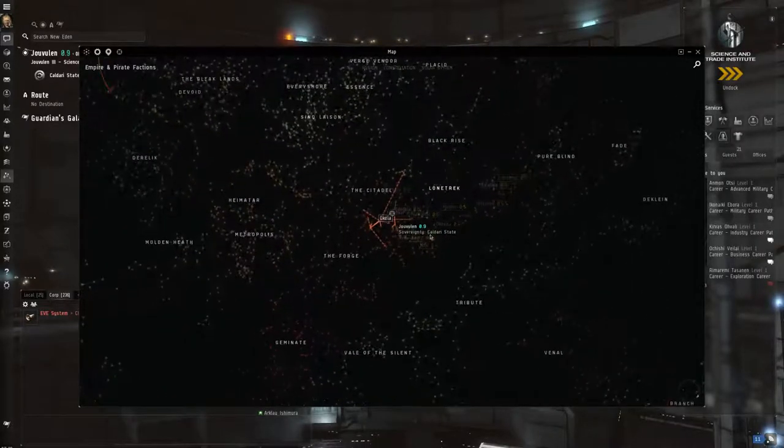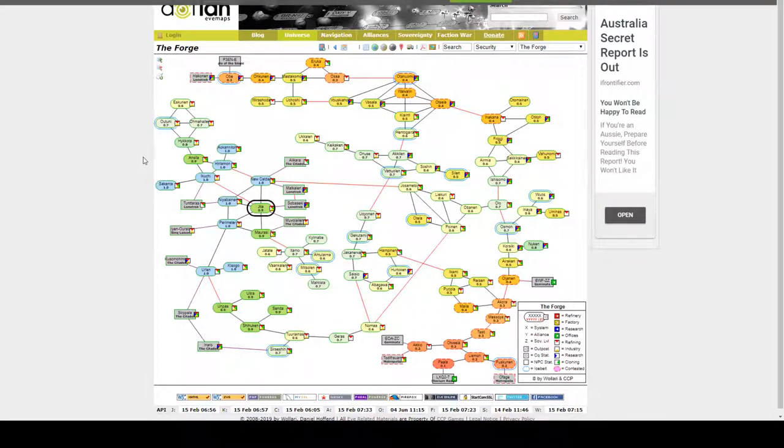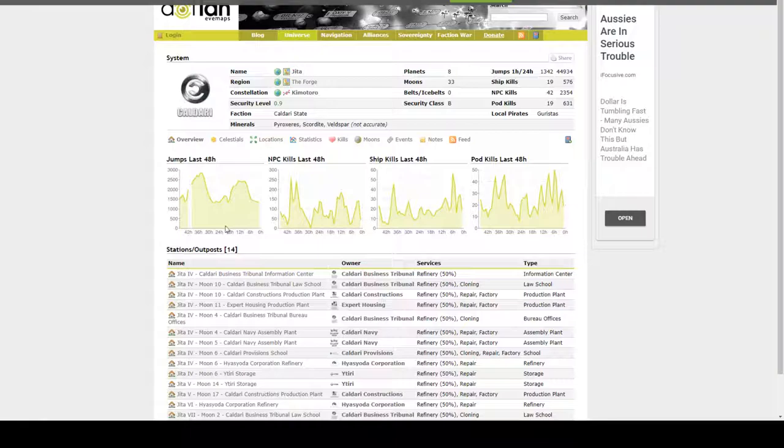Searching for Jita gives us an entire map of The Forge region - flattened out, which gives us a much better idea of exactly where we want to go. You can see all the systems that are connected. Anything green is high security space; red, orange, and yellow are low security space. There's no null security around here - it's a high security system. If you click on the Jita icon it gives you a whole bunch of statistics including ships killed, pods killed, NPC kills, and jumps.